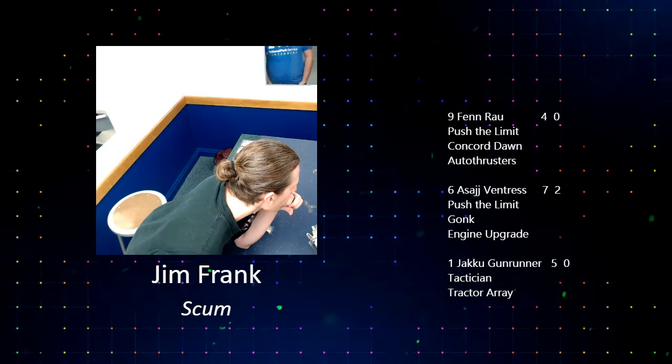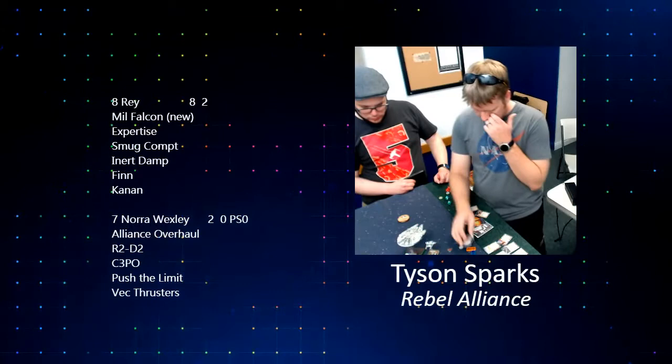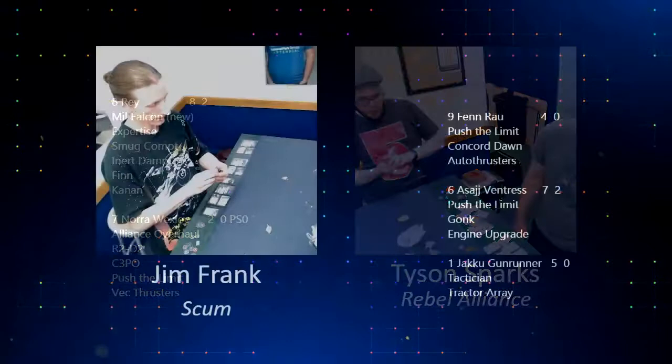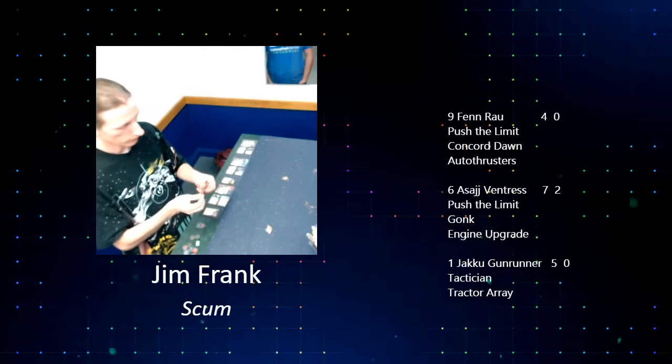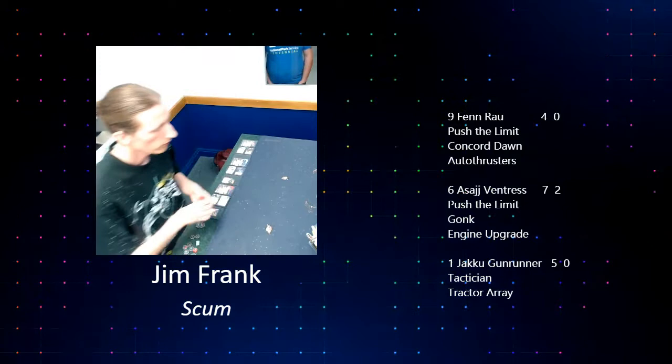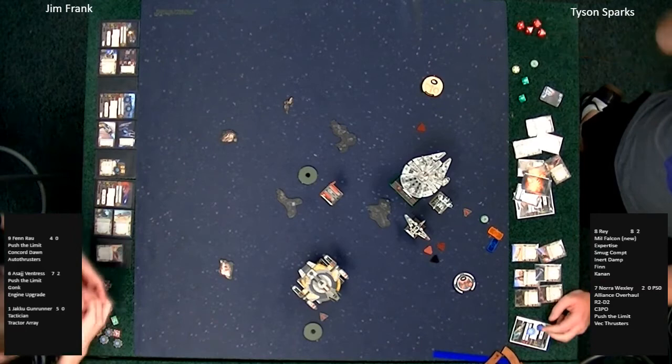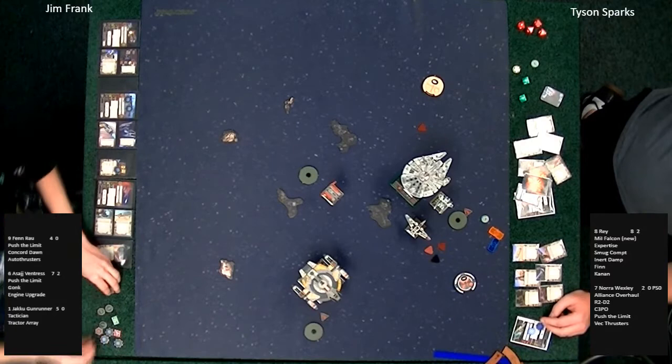Maybe that's because I fly ships with single green dice, but wow. Nora Wexley is now pilot skill zero and has only two hull left. Rey has eight hull and two shields left. On the scum side, Fen Rau has not been touched, the Jakku Gunrunner has not been touched, and Asajj Ventress is down a shield from where she started. They've just been piling up the gonk battery, though — more of a 'move your arc, get the shots while you can' strategy to take down Nora.